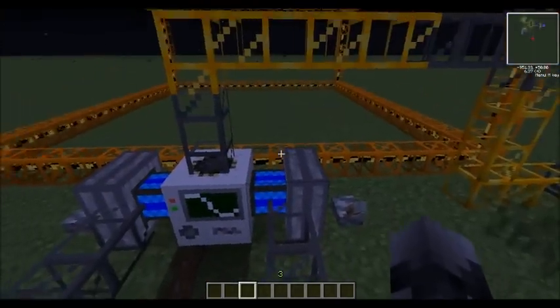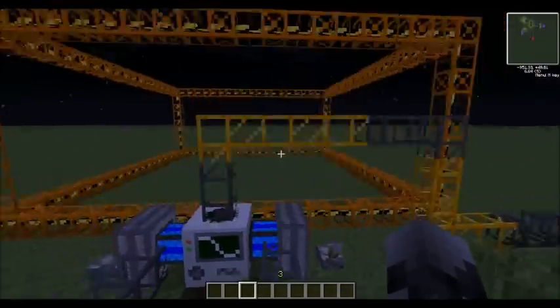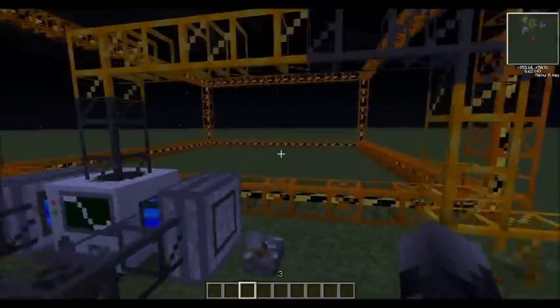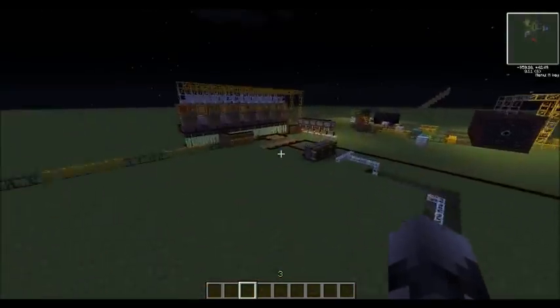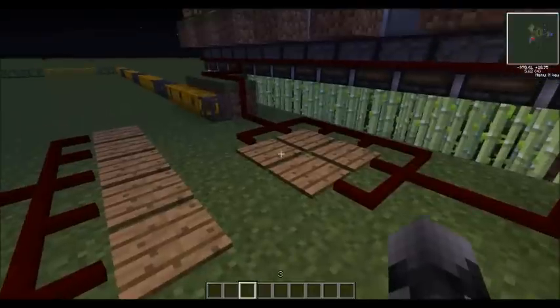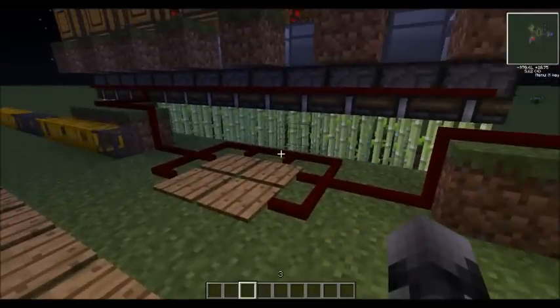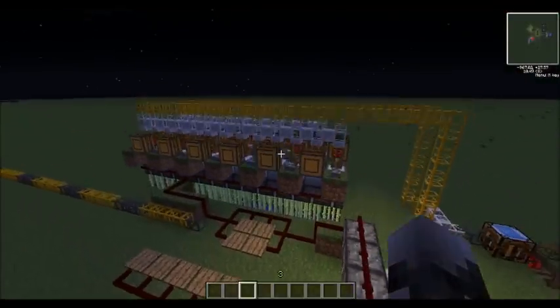Once that's done, the charcoal will go into these two steam engines, which will activate this quarry. When the quarry is activated, dirt will go through these pipes. When the dirt goes through these pipes, it will land on this second set of pressure plates, and this is where it starts getting a lot more complicated because there will be a lot of things going on at once.